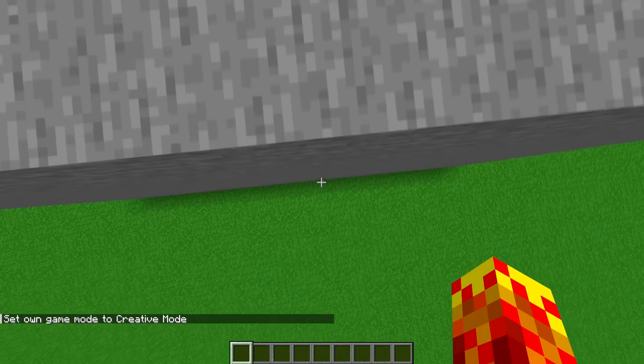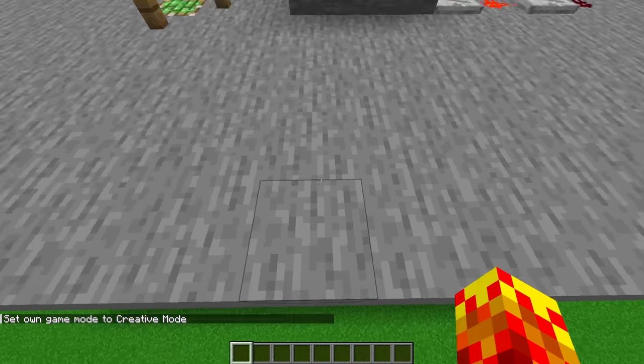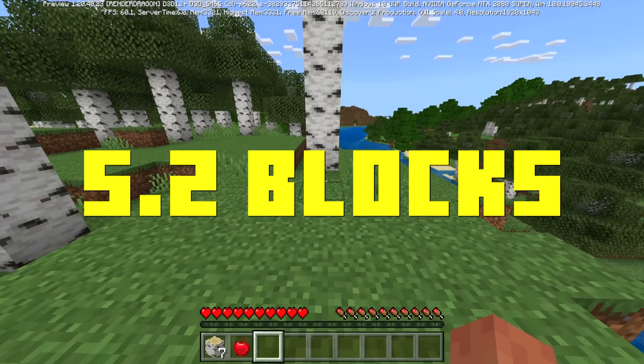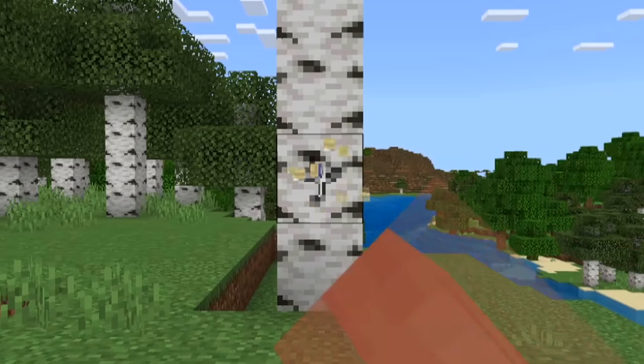In Creative Mode, it extends to about five. So if I stand over here, I can still reach the block, but if I scoot a little bit over, I can't reach it anymore. In Bedrock Edition, your reach is about 5.2 blocks — one, two, three, four, five, and a little bit more, about three pixels — and I can still hit the tree.